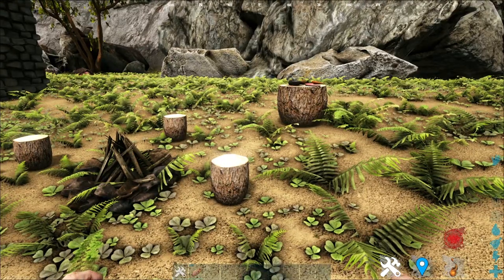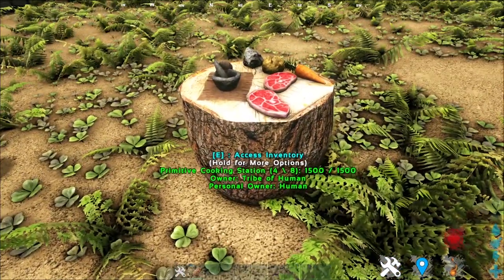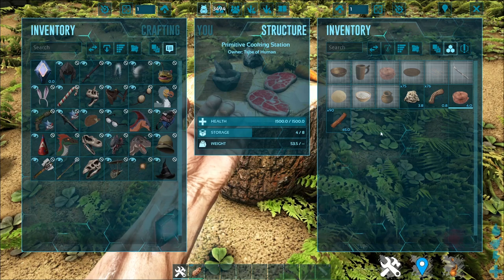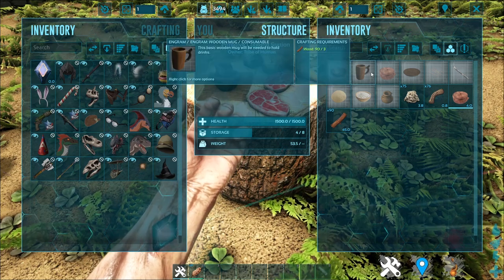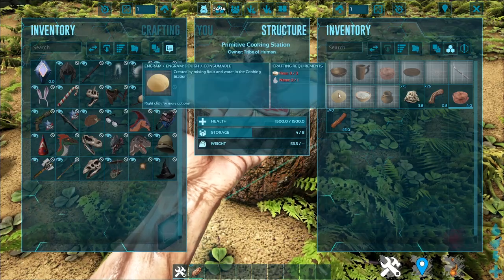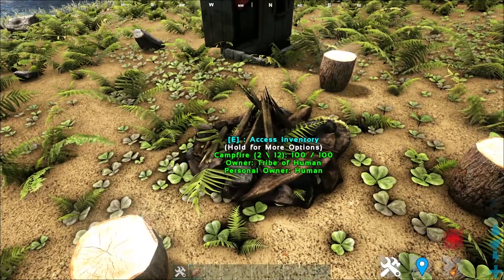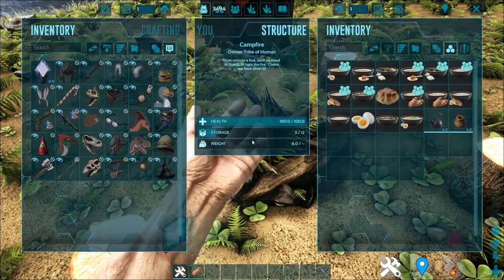But how do you start out, or how do you prevent this from happening? Well, this is where this particular cooking station comes in — the Primitive Cooking Station. This Primitive Cooking Station allows you to make bowls and mugs and stuff like that. Even though these look like decoration, they are not really decoration.